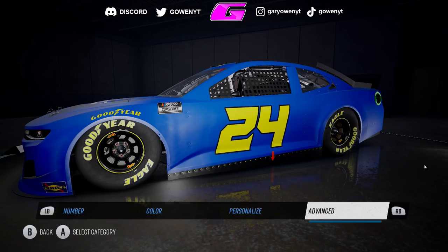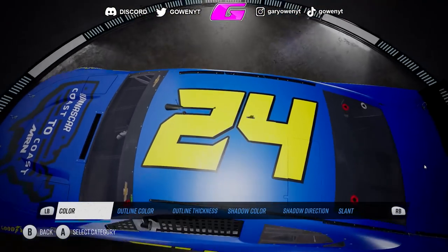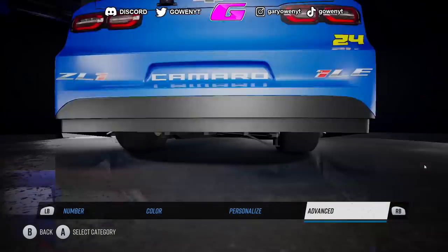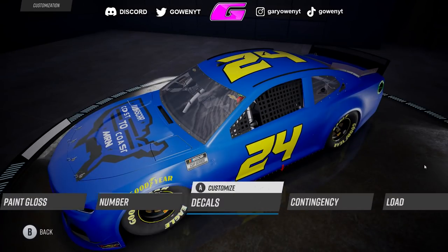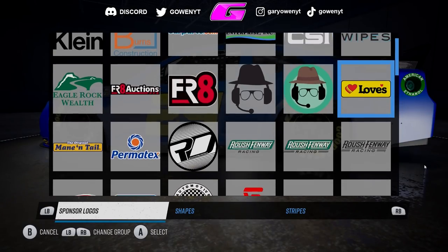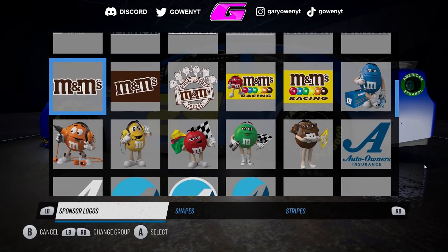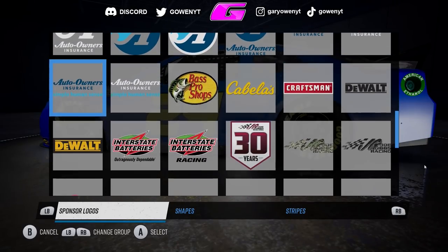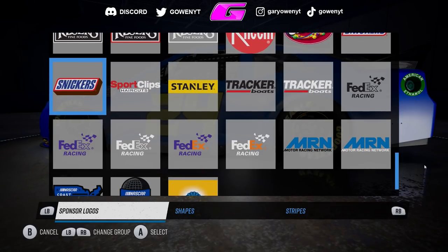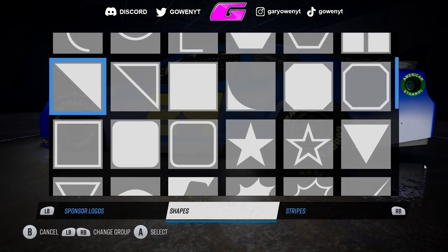I'll show you guys all of the logos as well as shapes and stuff that you can use here. Fortunately, with what you get here, it's still a really good paint booth. It thankfully has all the fundamentals you need to make a nice paint scheme and gives you the option to mirror stuff from the left side to the right side, which is really important. You can copy, paste, and whatnot. It feels like a Joe Gibbs Racing and Roush Fenway Racing paint booth is basically what you get for the sponsorship.